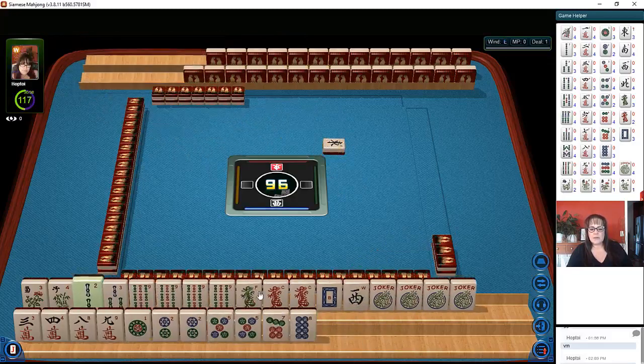Then we have all the dragons — a pair of red dragons, a green dragon, a white dragon, and a west. In cracks, we have three, four, eight, nine. In dots, we have one, two, five, seven, eight — pairs of twos and fives.